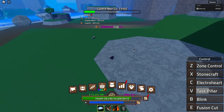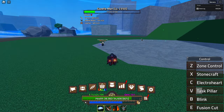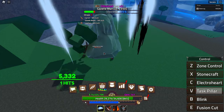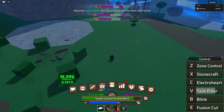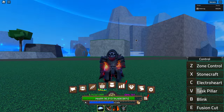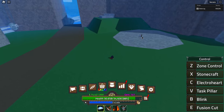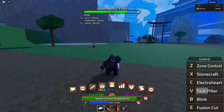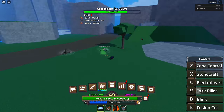Next we have Task Pillar — this is your AoE move. It kind of reminds me a little bit of the Gold Fist move from the Gold fruit where fists come out of the floor. Pretty good damage; I'm going to give that an eight out of ten for damage as well.